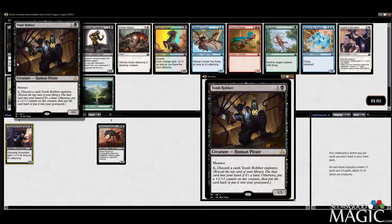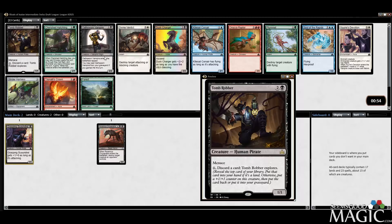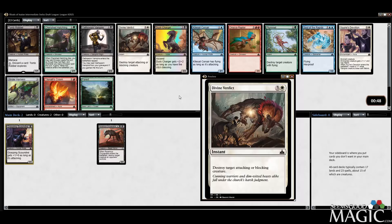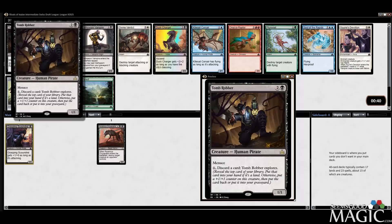Tomb Robber — menace pirate, it's a 1/1. Discard a card and it explores. Old-Sworn Vampire's kind of cool. Divine Verdict. Squire's Devotion. Another Dusk Charger. Do we want to try out the Tomb Robber? Three mana 1/1 is pretty bad, and the fact that you have to discard a card to explore — that doesn't even really make sense to me. I mean, it kind of digs, but I guess it's kind of cool if you just rip a bunch of lands off the top.